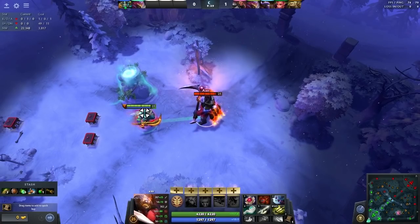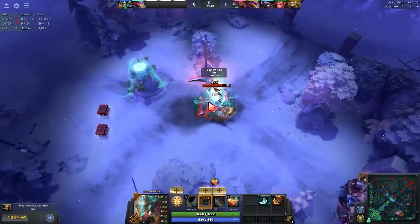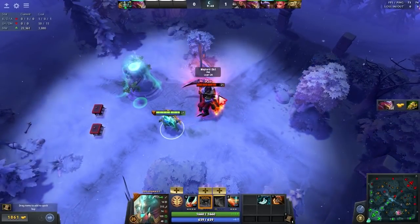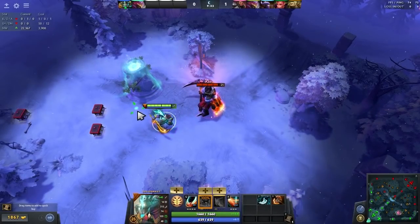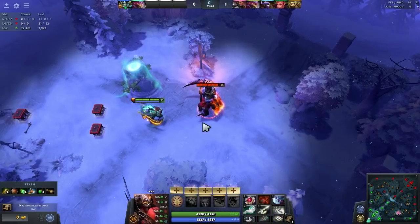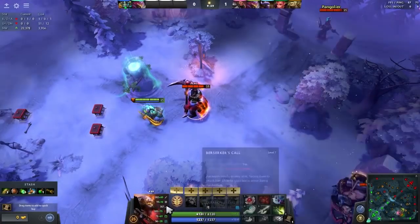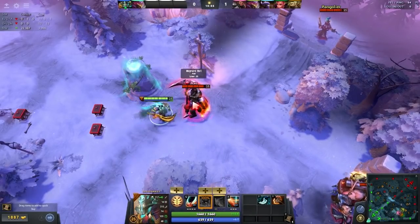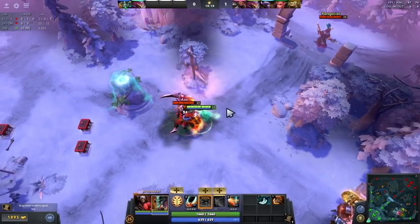The other item that is not very good against Juggernaut is Heaven's Halberd. If you use Halberd on Juggernaut just before he Omni Slashes, you still take damage. However, Heaven's Halberd does give you Evasion, and Evasion now does affect Juggernaut's Omni Slash. Juggernaut has no way of piercing Evasion, so if Axe has a Butterfly and a Heaven's Halberd, that's a total of 51% Evasion — pretty high. You'll see miss after miss, nearly every single time.